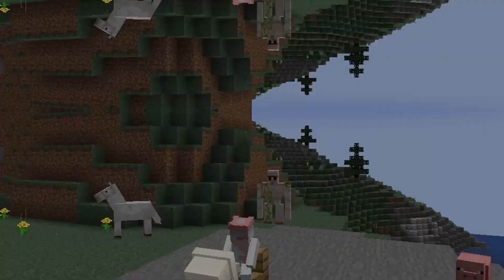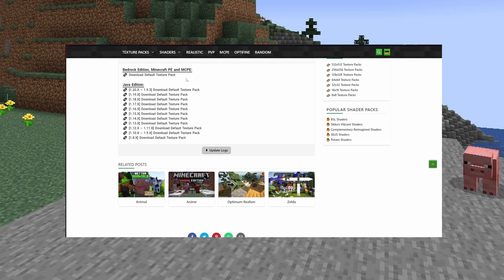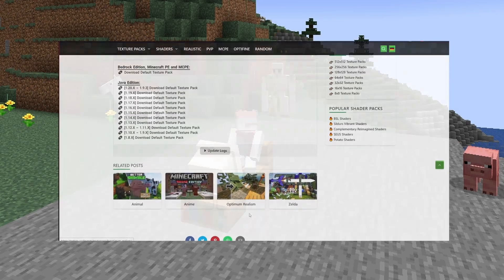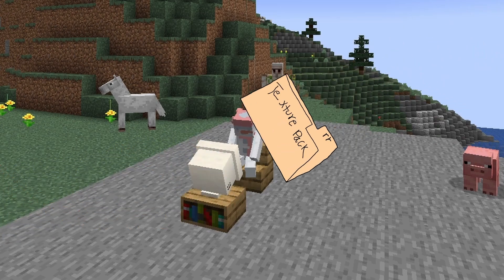Now that you know all that stuff, we can finally get into making a texture pack. I don't know how to make one from scratch, so I usually just download one from somewhere and make the changes I need. If you're a beginner, I suggest you do the same. Select your pack, open up your favorite photo editing software, pick your file, and draw.